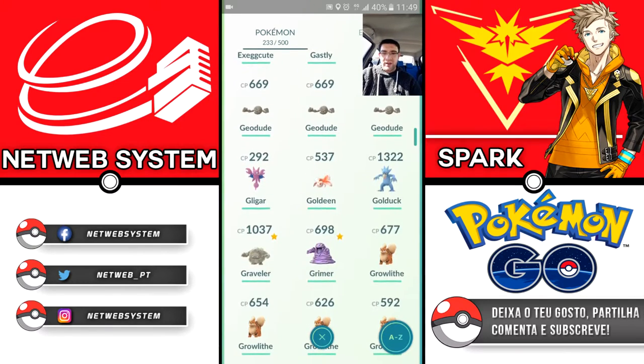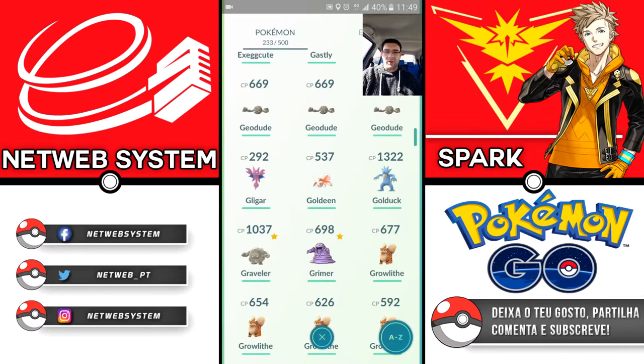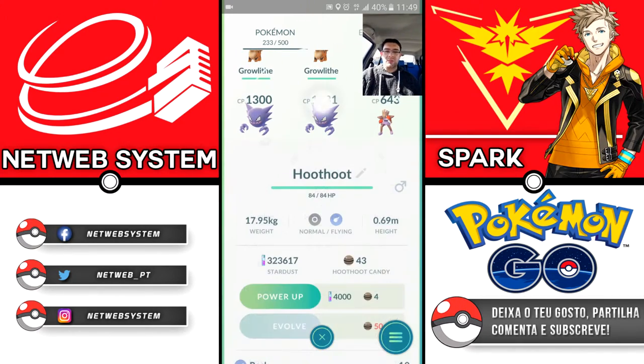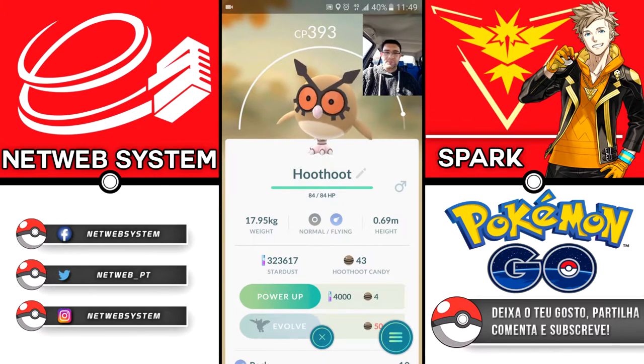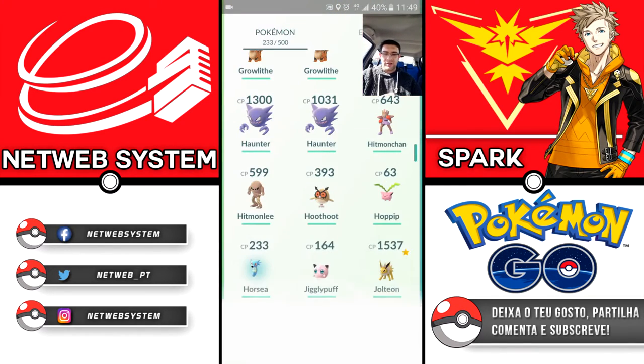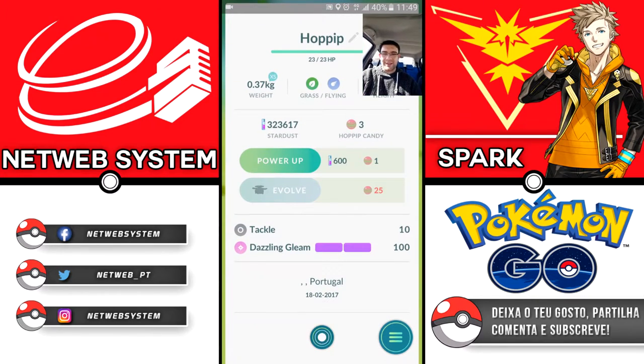Then what else do we have? We have Gligar — which is some kind of bat. It's a new Pokémon. We also have Hoothoot — the one-legged owl I mentioned — with an attack already at 70, and when it evolves it'll have a much better one. And we have Hoppip, which looks like a little puppy with a propeller — it's a Grass type with an attack of 100.